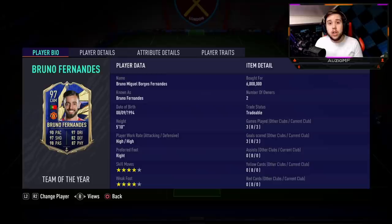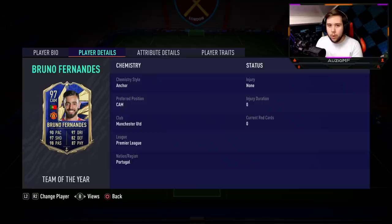If we are comparing this card to his latest Player of the Month card, we are looking at a +7 to pace, a +5 to dribbling, a +5 to shooting, a +5 to passing, a +7 to defending and a +5 to physicals as well. So 5-star skills, high/high work rates, 4-star skill moves with a 4-star weak foot.